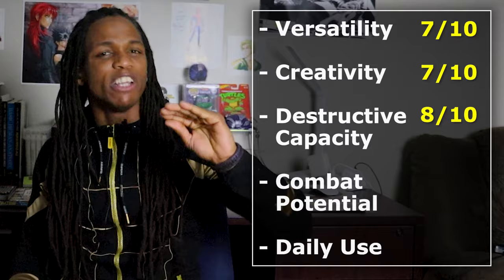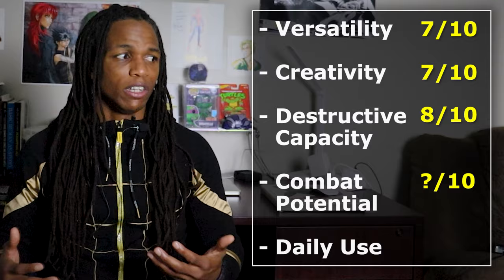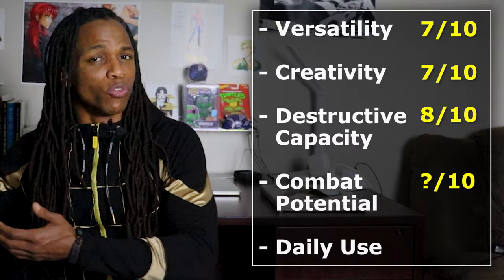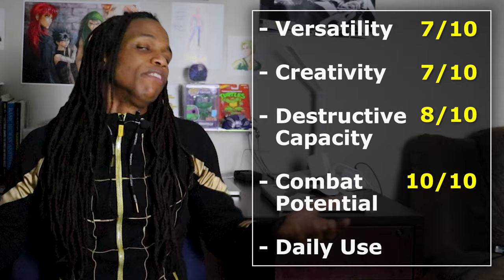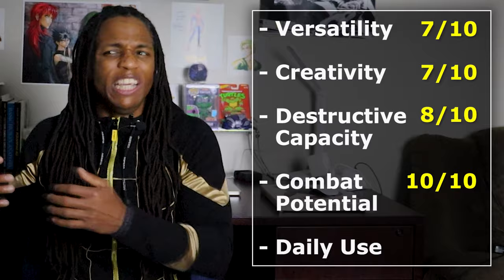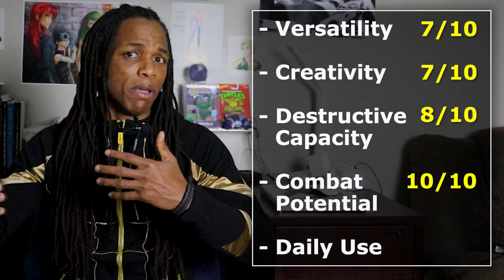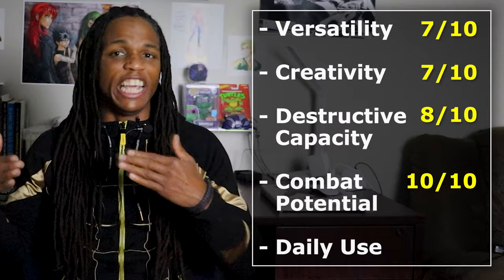Next up, combat potential. Every anime and manga I've seen in the last 4 to 5 years, the combat potential alone is insane — that's pretty much all this power has been used for. You've got Avatar: The Last Airbender, Legend of Korra, characters like Power, Choso, Gyutaro, Blood Blockade Battlefront characters, and Black Clover characters — all combat aspects are just insanely high. So for me, it's a 10. The sky's the limit when it comes to this.